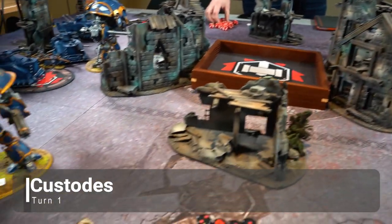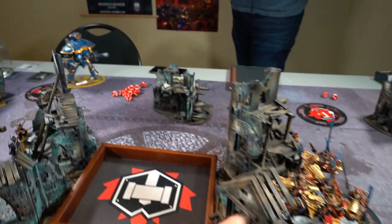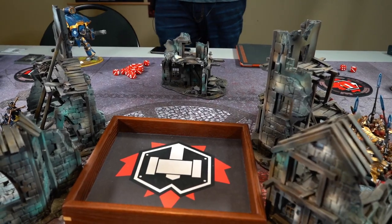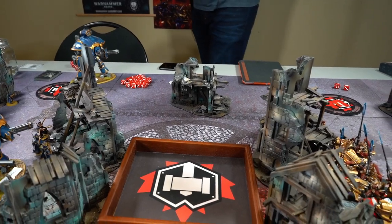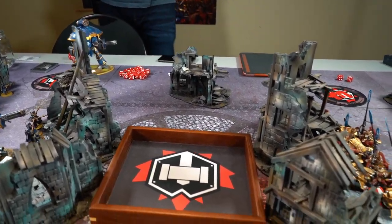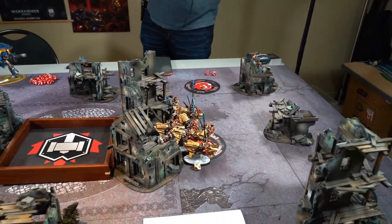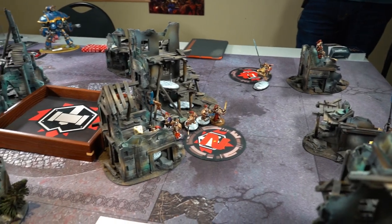Custodians turn one. The two cards I've picked from my deck are Defend Objective Six - back here, my guys will easily get that - and Area Denial because Francois is outside 12 inches of the middle. I don't want to be near that middle, and it might be harder to get later on. Those are my two cards for this turn.